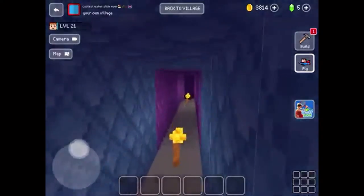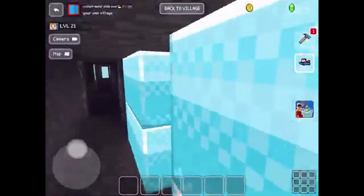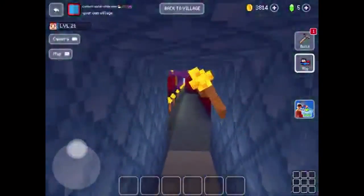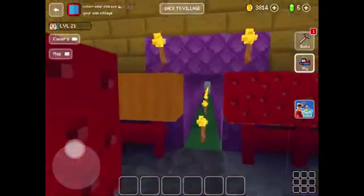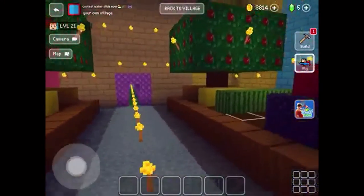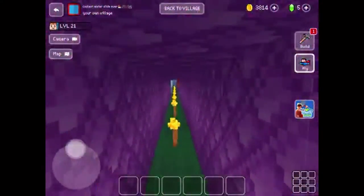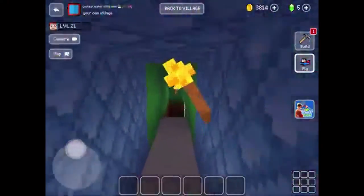Now we'll go down to the market and the secret garden. They're not really secret — they're just passageways. Here's the market. And here is the indoor garden — see, everything's growing right here.